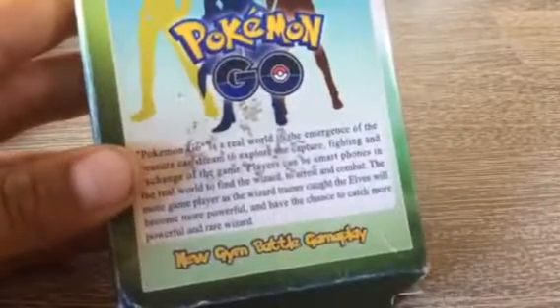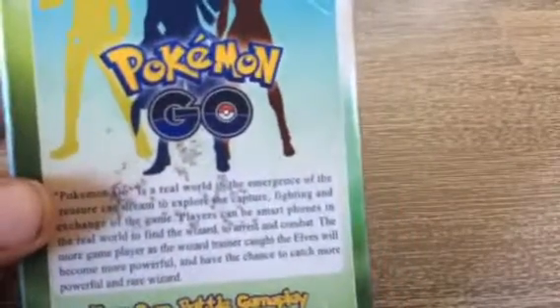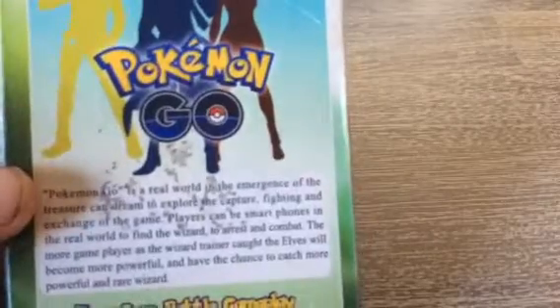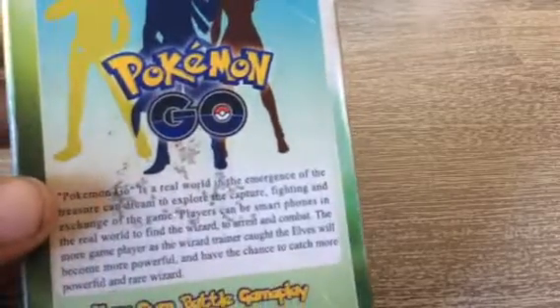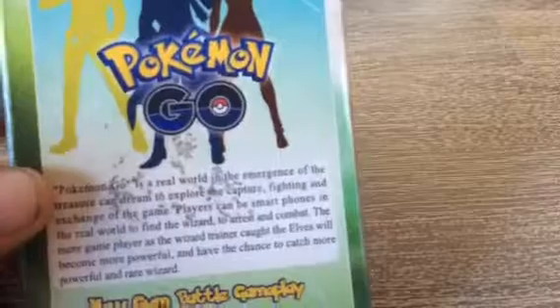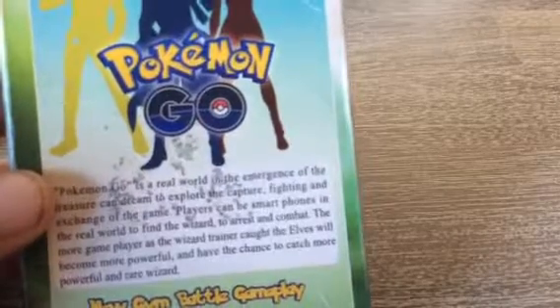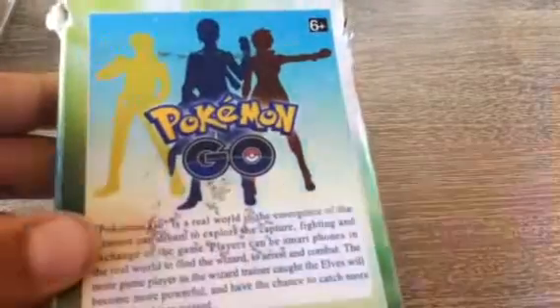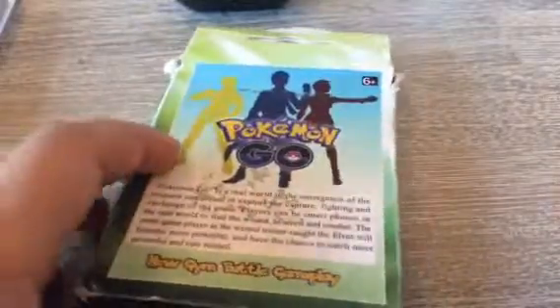Let's see what it's all about first. Pokémon Go is a real world — in the emergence of the rescue — you can dream to explore the capture, fighting and exchanging of the game. Players can use smartphones in the real world to find wizards, arrest and combat them. The more game players act as wizard trainers called elves, the more powerful they become and the higher the chance to catch more powerful and rare wizards. So basically you're a wizard trying to catch more powerful wizards. That's a Japanese or Chinese translation — I think that's Chinese.